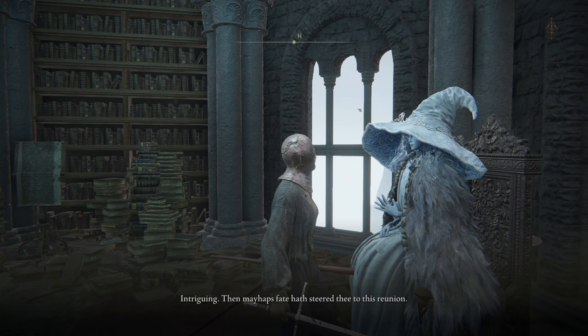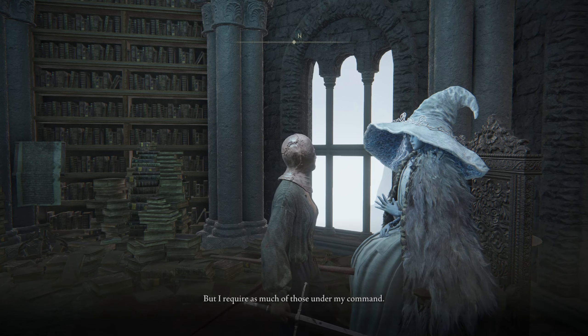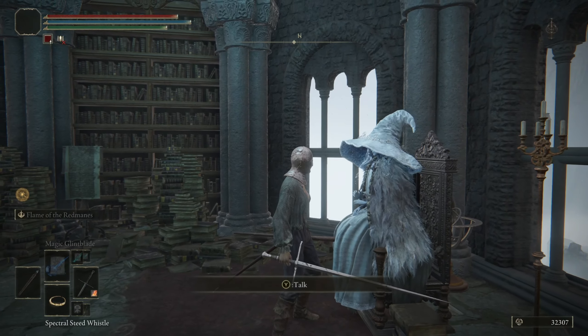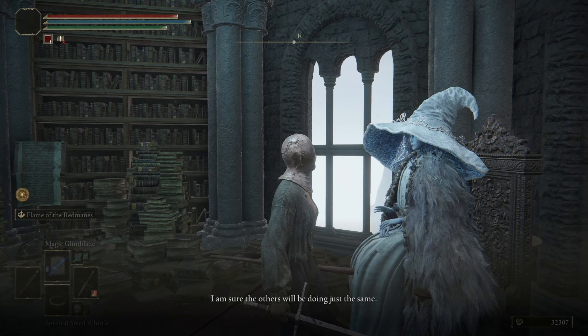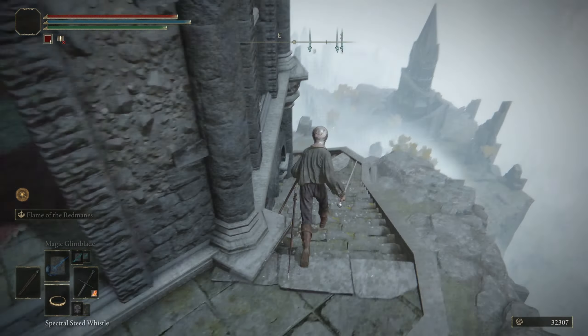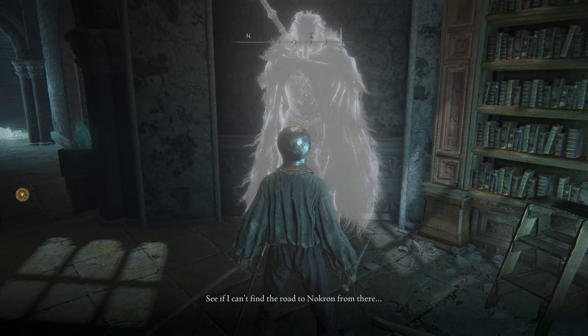We gotta go talk to her. Say that there's no particular reason for us coming there, and then this is how we start the questline. It is pretty simple, but then we're gonna go onwards to the next step, which is we have to go talk to the people below — Blaidd being the most important that we have to talk to, as well as Iji.